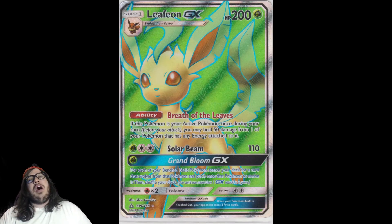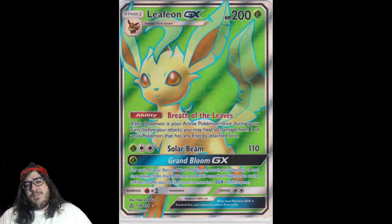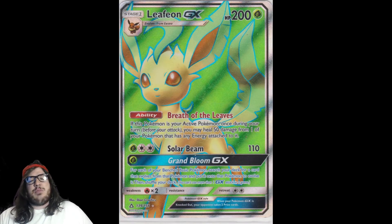The biggest combo people are talking about is Leafeon with Decidueye. You get the Energy Evolution Eevee, put a Grass Energy on it, evolve into Leafeon, then use Grand Bloom GX to evolve all your Rowlets into Dartrix. Next turn, evolve your Dartrix into Decidueye — start doing damage with Feather Arrow, then use Solar Beam for 140 since you already have Grass attached, plus a couple Feather Arrows to take knockouts. The problem is the meta is very fast right now.